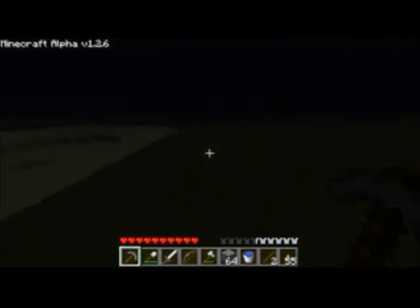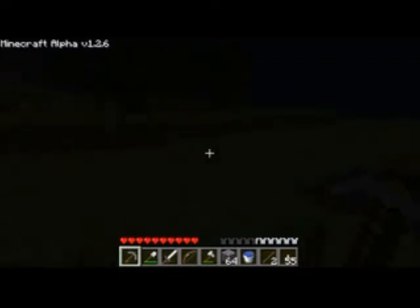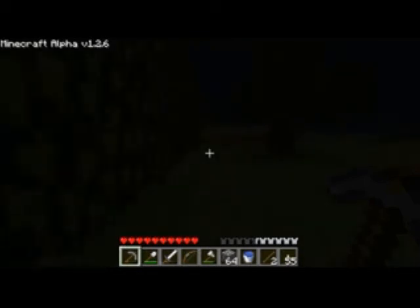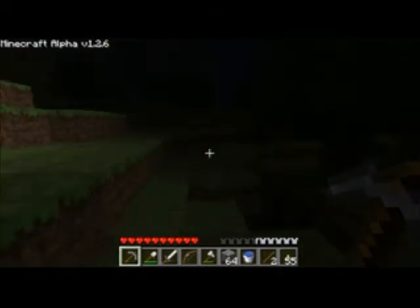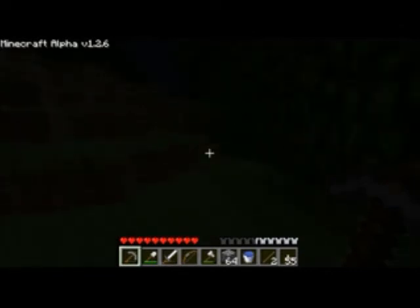It took me quite a while to get back here - I originally didn't know exactly where it was, but I managed to find it faster than expected. I got 62 mossy cobblestone. Not entirely sure what I'll do with it - I might decorate the well a bit. Oh look, there's another lava pool over there! They're all over the place - it's a lot easier to see them at night. There's a cave in there too. Since we did exploring last episode, I'll cut back to base.